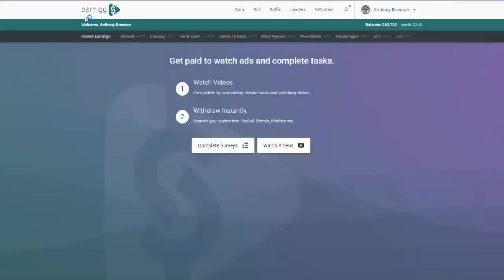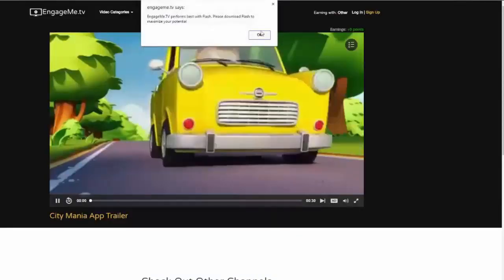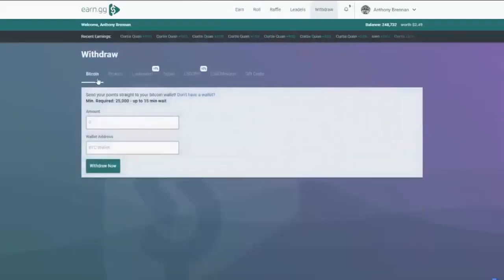earn.gg is a website where you can earn free money. If you go to the earn tab you will see different providers offering video advertisements, and you can pretty much leave this running all day while you're gaming. You will receive points that can be redeemed for real money including Bitcoin and PayPal, as well as CS:GO gambling websites and even gift cards. Make sure you check out the site down below in the description and use my referral link.